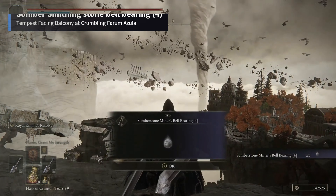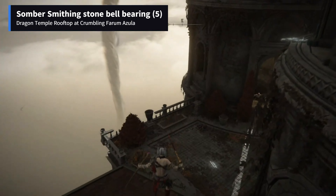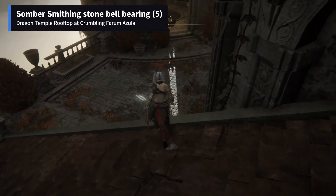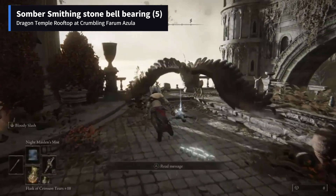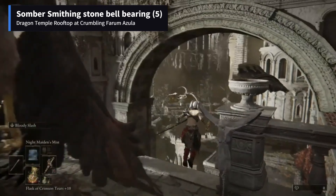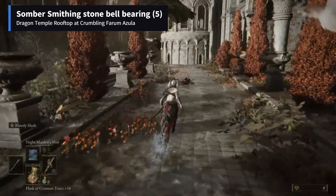Dragon Temple Rooftop is the nearest Site of Grace for getting Sombra Smithing Stone Bell Bearing 5. The path leading to the item is probably the hardest one in Elden Ring. It's filled with birds, an ancient dragon, beast clergymen, and floors causing lightning damage. Follow it as shown in the video.